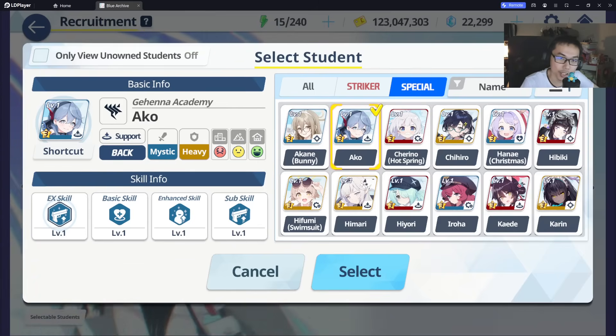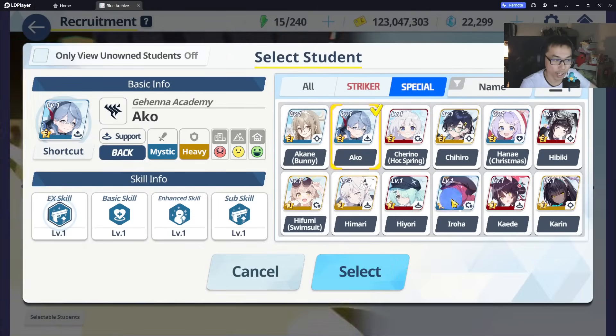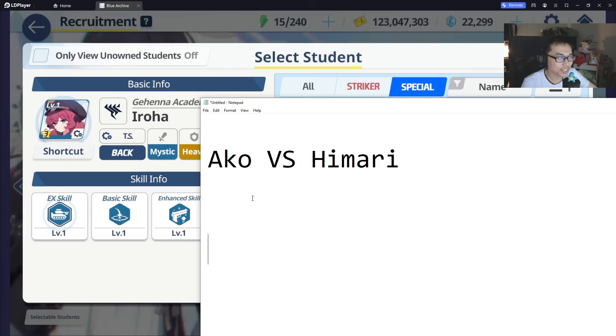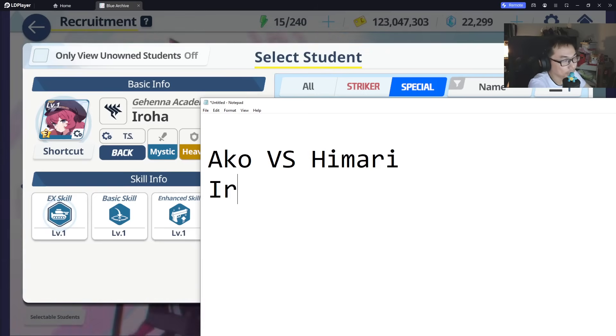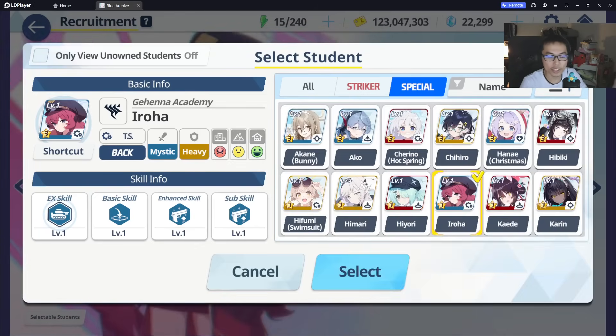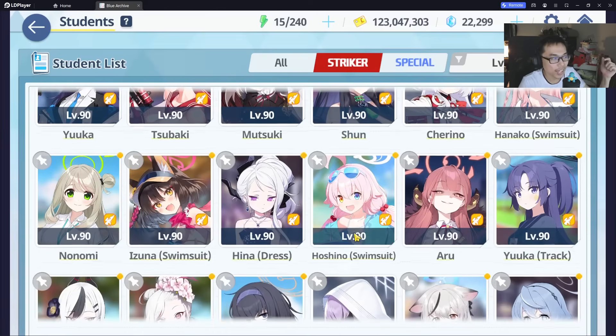Outside of Akko and Himari, who is going to be a very, very good character for the third candidate? I would say Iroha. Iroha is very, very strong. I'm going to place Iroha slightly below Akko and Himari. The reason is because there's one character that's a very good pair with Iroha, and that's going to be Ibuki.